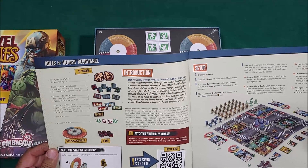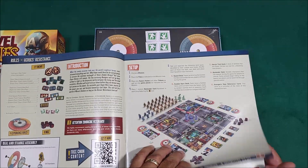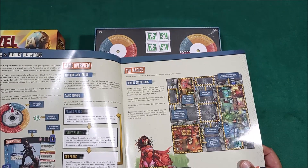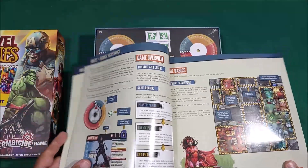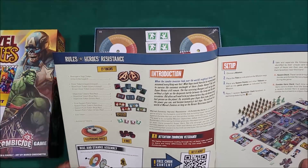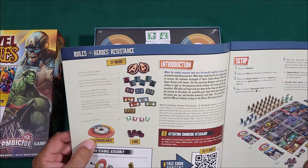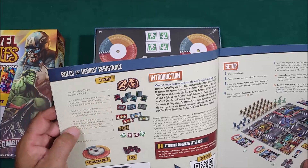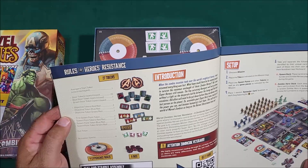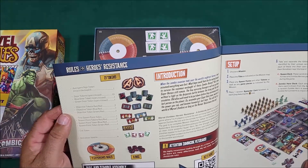I didn't jump into the Kickstarter, but from my understanding the rules, setup, and everything are exactly the same as the Kickstarter version. So when you play this retail version, you're playing the same rules. The survivor dashboards have experience dials, 27 tokens, door tokens, and objective tokens - pretty much similar to a regular Zombicide game.